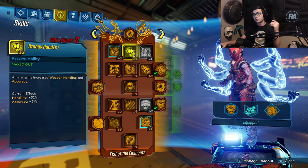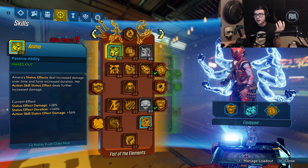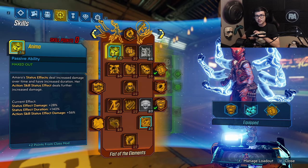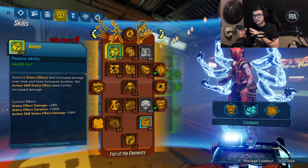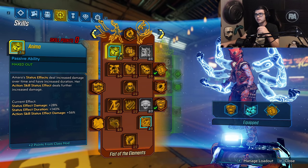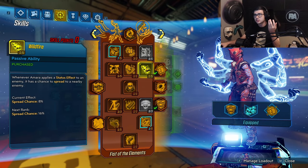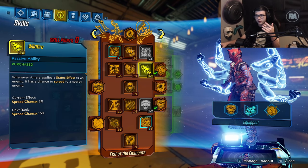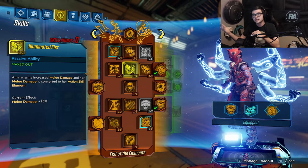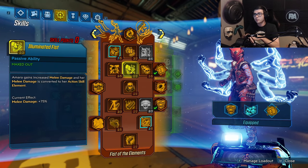Moving to the next skill tree, I'm putting three points in Steady Hand for handling and accuracy — you gotta get down to the bottom, and it makes gameplay more fun. Five points in Anima to increase Status Effect damage, duration, and Action Skill Status Effect damage. I don't want to take any points in Fusions since I have access to all three elements and don't want to convert any elemental damage. One point in Wildfire to get down to the bottom, and one point in Illuminated Fist — this is pretty good because you get 75% more melee damage, which works really well with Groundbreaker when stacked with the Hellwalker or Light Show damage.